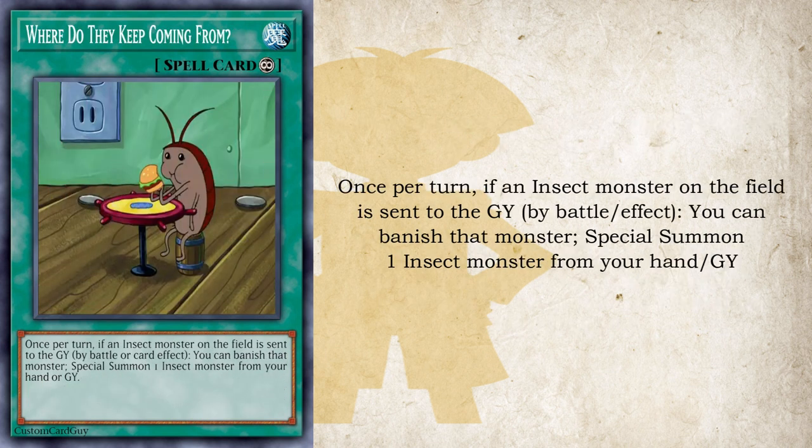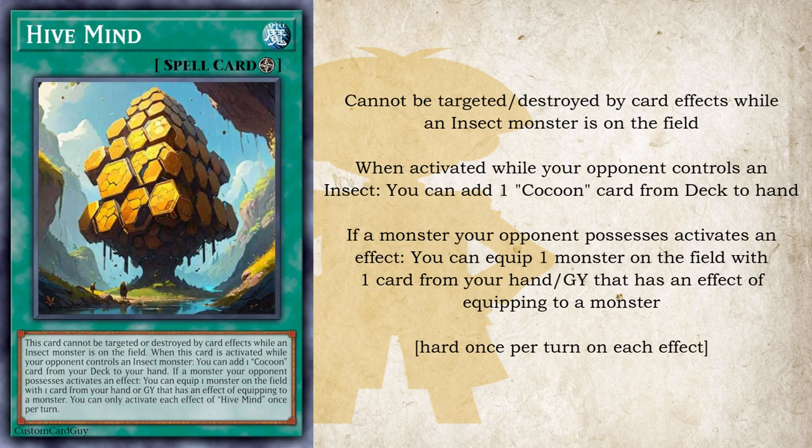Next is a continuous spell — where do they keep coming from? Once per turn, if an insect monster on the field is sent to the grave by battle or card effect — and that could be your monsters or your opponent's monsters that are turned into insects — you can banish that monster to special summon one insect from your hand or grave. Finally, we get to the field spell, Hive Mine. This card cannot be targeted or destroyed by card effects while an insect monster is on the field. When it's activated while your opponent controls an insect monster, you can add one cocoon card from your deck to your hand. And if a monster your opponent possesses activates an effect, you can equip one monster on the field with one card from your hand or grave that has an equip effect. Each effect of Hive Mine can only be activated once per turn — this is the card that really makes things go by searching cocoon cards and consistently turning your opponent's monsters into insects.